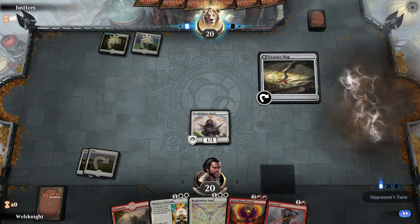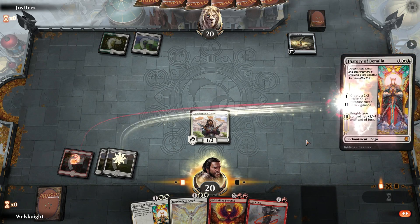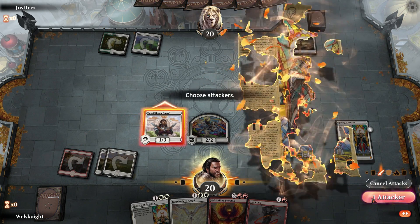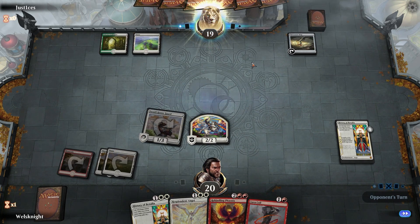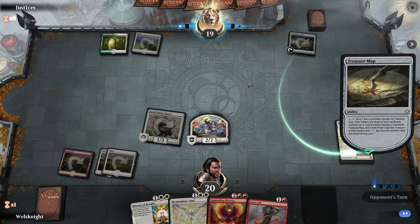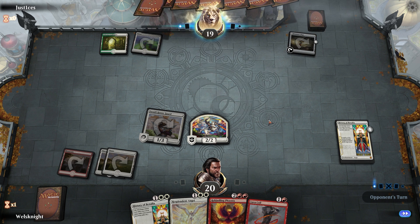Another white, Treasure Map — okay, so this is probably not a Selesnya deck. Double Benalia, that's rough. But if they're some sort of control deck, we could get board wiped — Cleansing Nova, Settle the Wreckage, any of that kind of stuff, Seal Away. So they may have answers to double History. The goal here is basically to kill them before they have a chance to answer it.